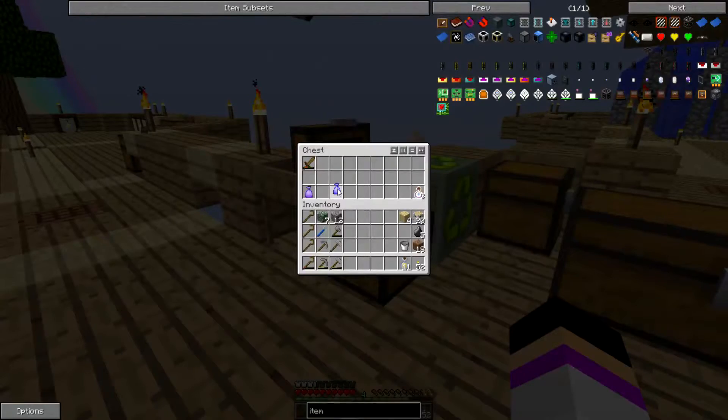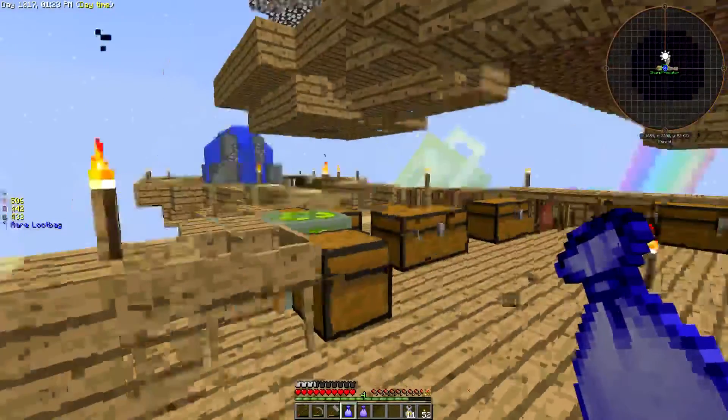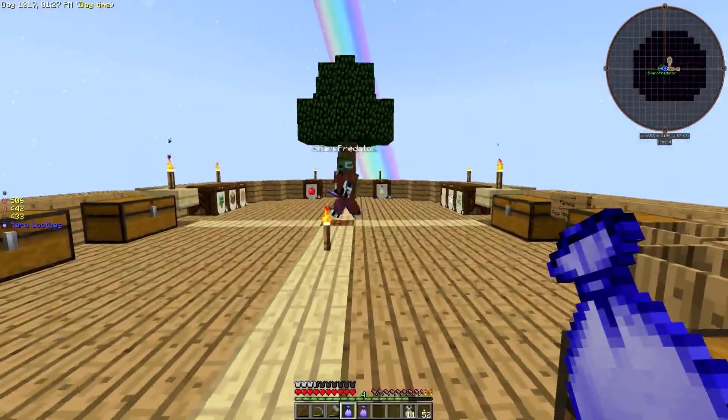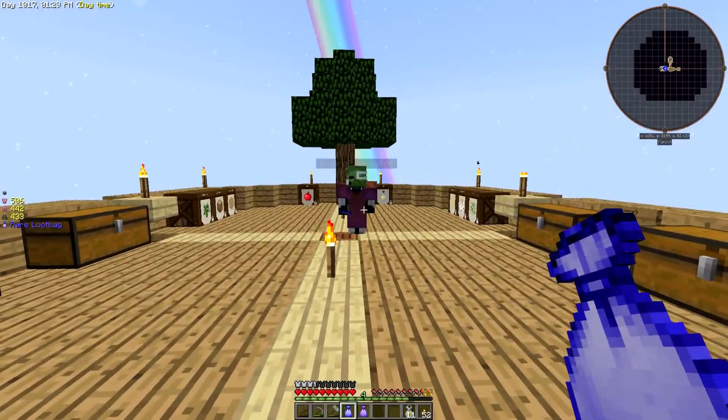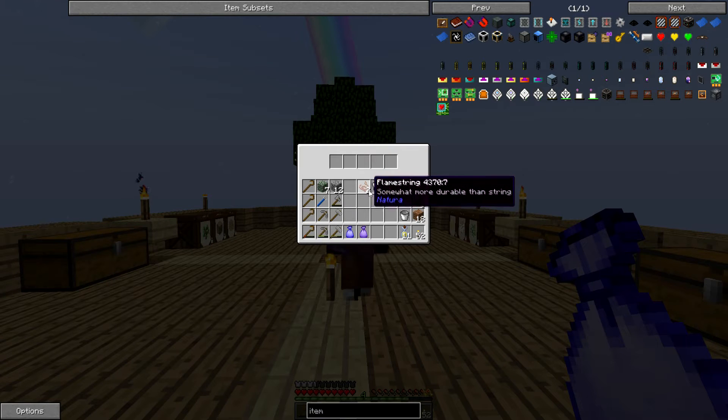Have you got one epic and one rare? Are you opening the rare first? Right, three, two, one. I didn't open mine. What did you get? A shiny ingot and four lily aliarium. I've got a flamestring, which is very good. Iron chestplate, and a bucket of lava.